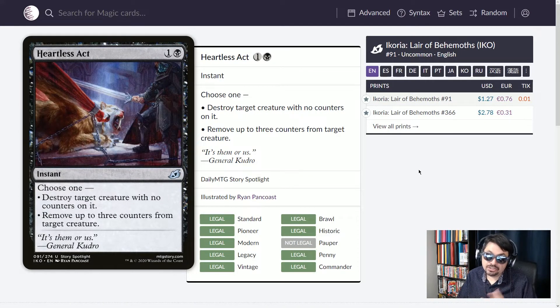Heartless Act — two mana instant. Choose one: destroy target creature with no counters on it, or remove up to three counters from a creature. If you've got an opponent's creature that is counter-based, you'll be able to remove those counters, or simply destroy the creature. It's a good old Doom Blade with an extra mode to remove counters instead of killing the creature.